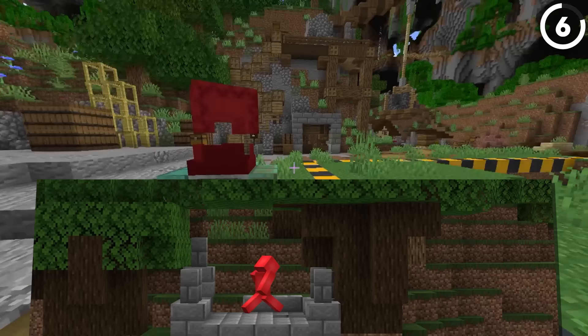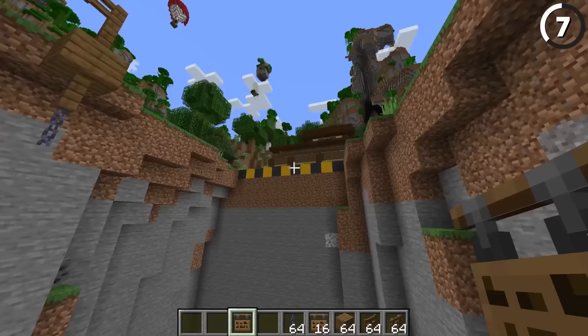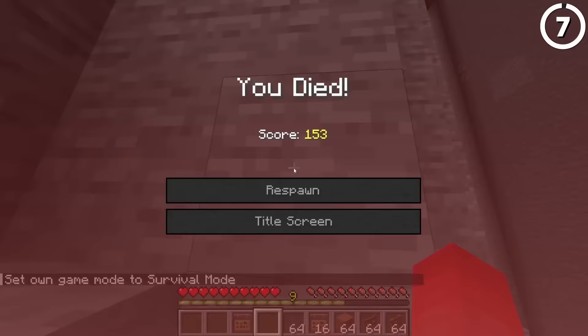We've shown off this build hack in the past, but I actually think this is an even better implementation: you could use these hanging signs as a really convincing fallen bridge. With the way the chains connect them up and they have a collision box, this looks so much better than the sign design we've shown before. Since I made this too small, it's really just stopping you from going over the bridge — but given the state the bridge is in, that might be for the best.